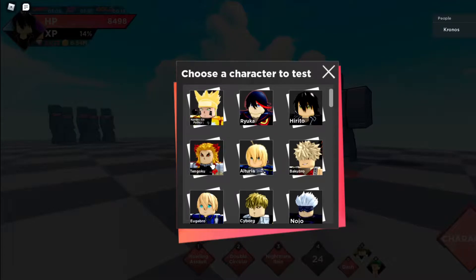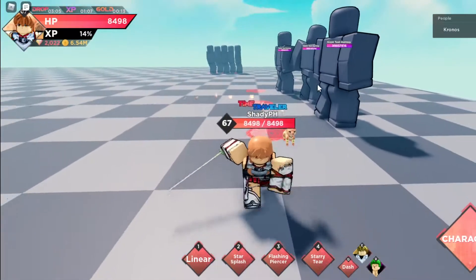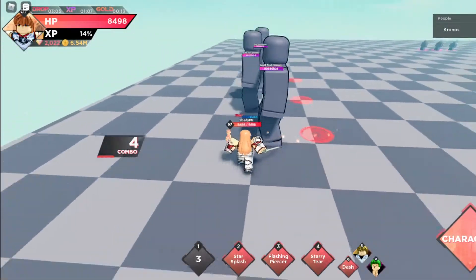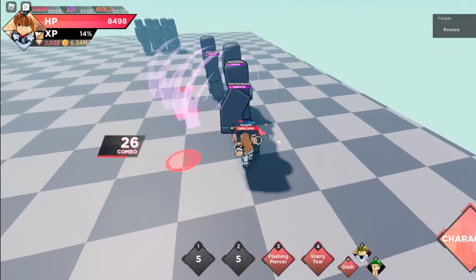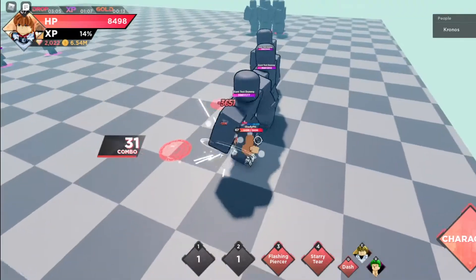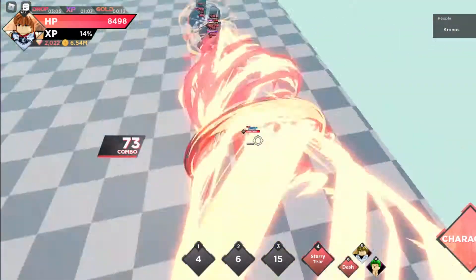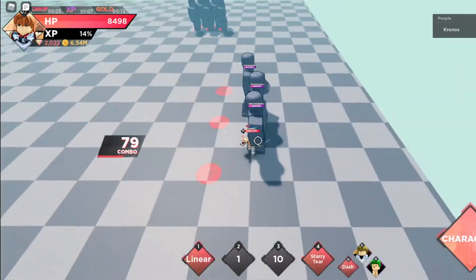Let's go take a look at Asuna — she's really good too. She's 750 gems but still really good. First move is a low dash with decent damage. Second move is Star Splash — she jumps up so she really can't get hit, you could even count it as an iframe because she's in the air. Flashing Piercer — I love this move, you go so far and you have iframes, it's really good.